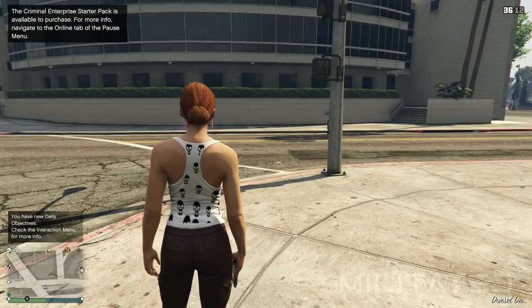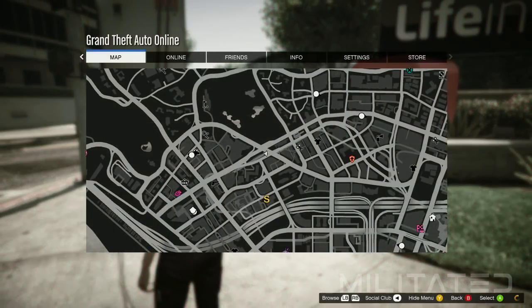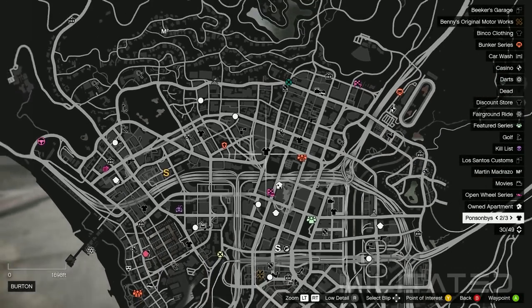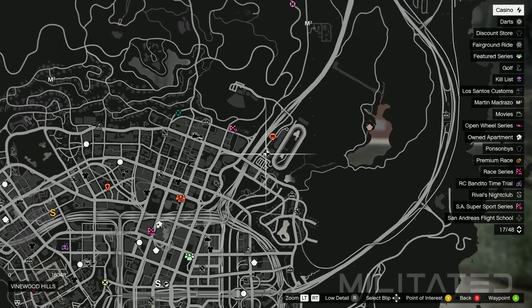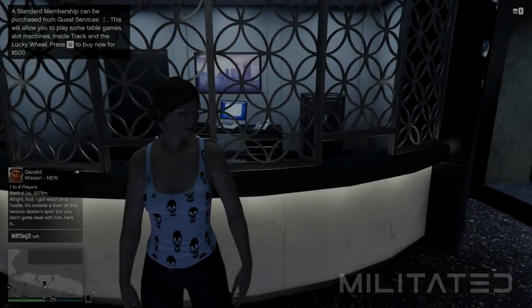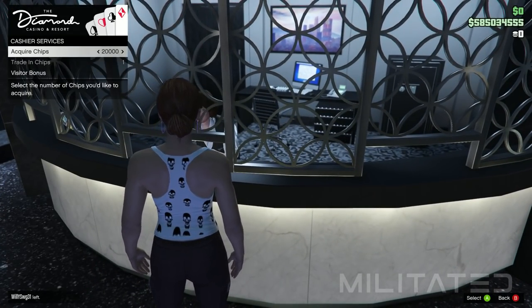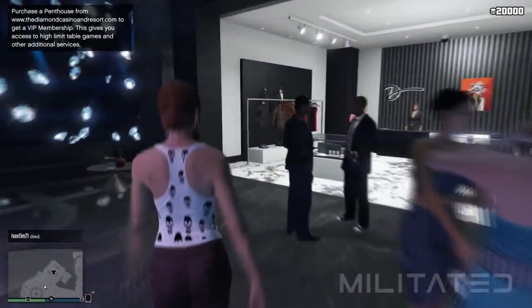Now that we are in a session, press the start button to check if the clothing stores have spawned on the map. If they haven't, just find a new session. If you're in a session with clothing stores, head over to the casino. Once we arrive, go to the cashier and purchase at least 5000 chips. After that, back out and head over to the clothing section of the casino.